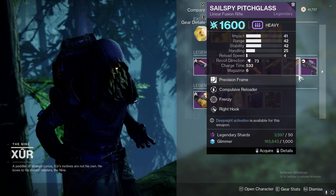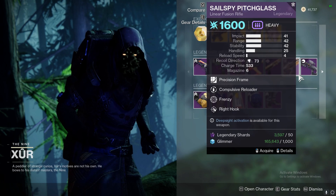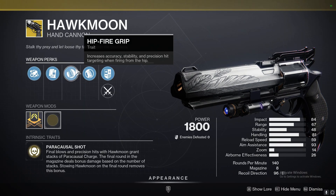Make sure to pick up Sail Spy Pitch Glass if you're looking to do some solo content. Other than that, there really isn't any good legendary weapons this week. You could skip on Hawkmoon and DMT.